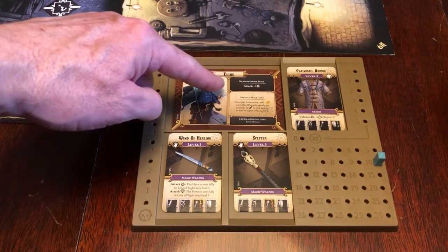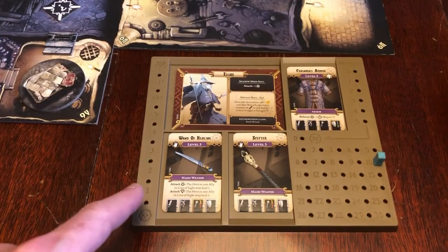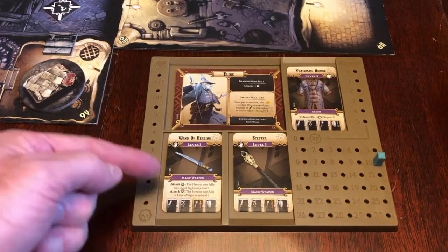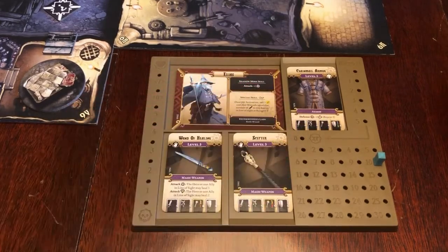You can use your shadow mode skill and your special skill. I like to have a weapon in each hand, but you could have a two-handed weapon if you wanted, and we're not going to use the attack bams or diamonds or the defense bams.